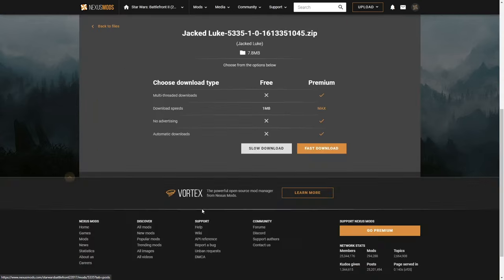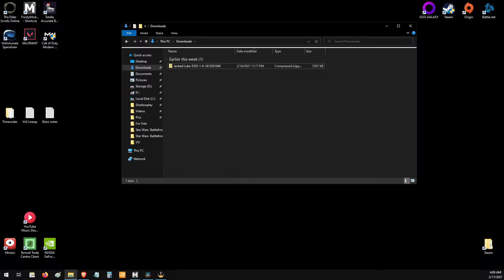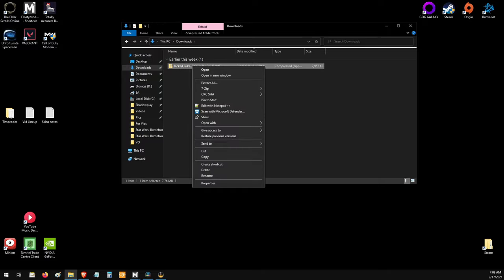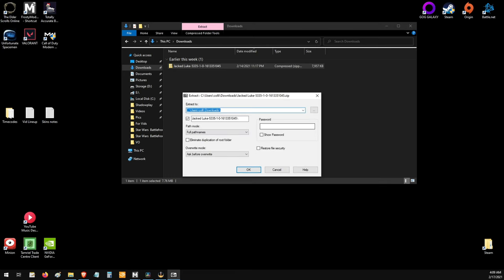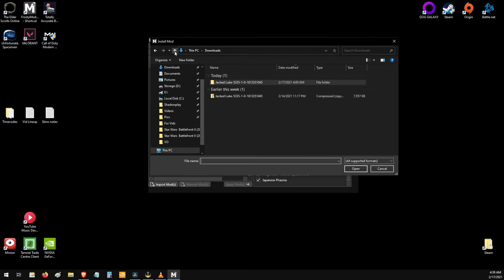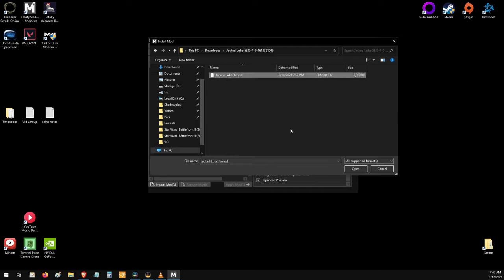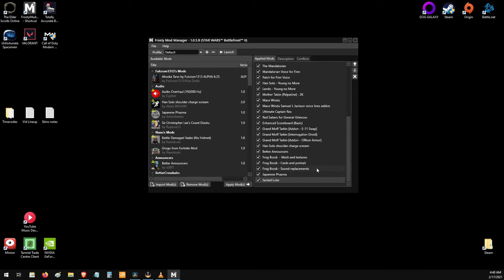Select the Files tab on your chosen mod and then click Slow Download unless you're a premium member. Once the download is finished, go to the folder you downloaded to and unzip the mod. I use 7-zip, so I right-click the file and then in the 7-zip drop-down menu select Extract Files. Now go back to Frosty Mod Manager and click Import Mods. Navigate to the folder you downloaded the mod to and go into the unzipped mod folder. Select the file in the folder and click Open in the bottom right. Now select Apply Mod, and that's it.